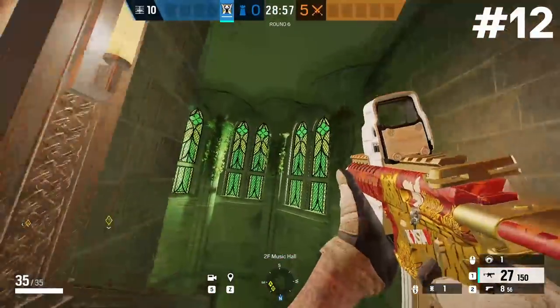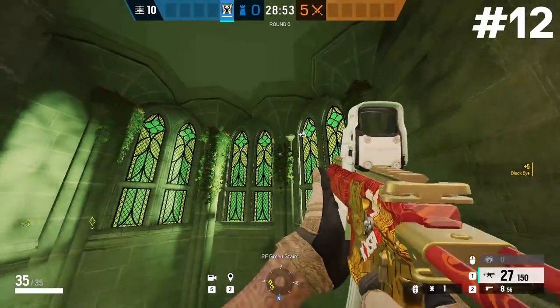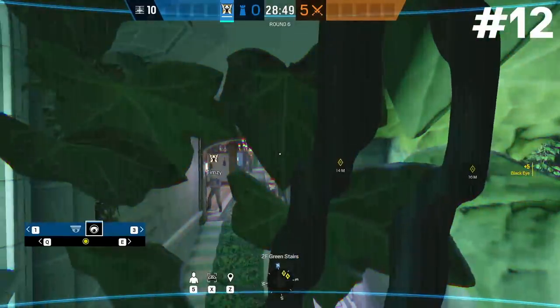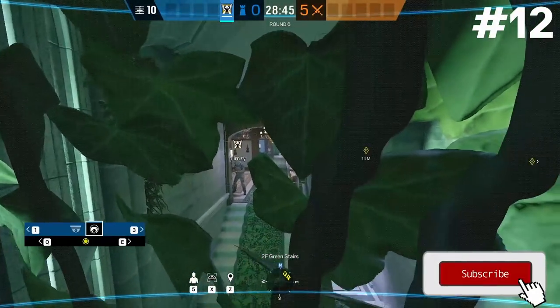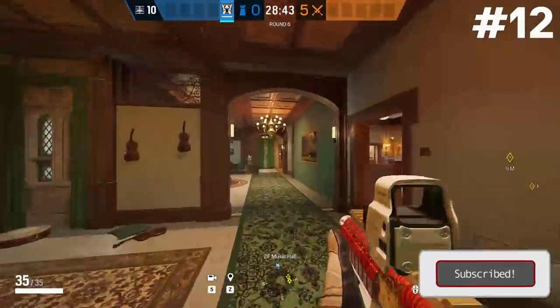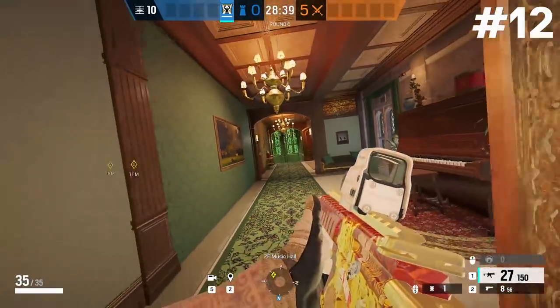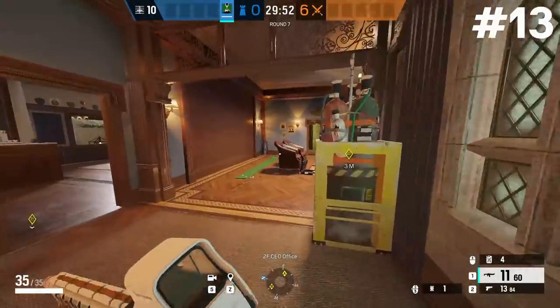Up next is a Valkyrie cam for the green stairs. Throw this into the foliage on the bottom half — don't throw it too high or it will destroy the foliage on top and make it more obvious. From here you can see the entire green staircase as well as the music hallway leading to the music terrace doorway, so you can cover pretty much the entire southwest side of the objective for admin and CEO.